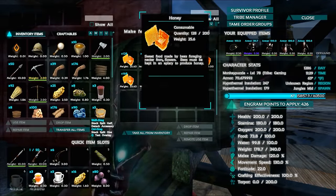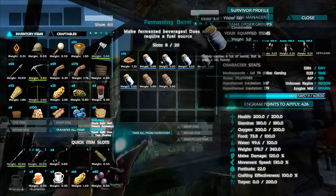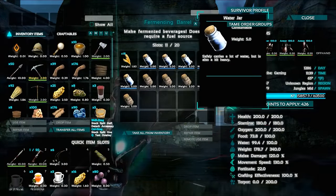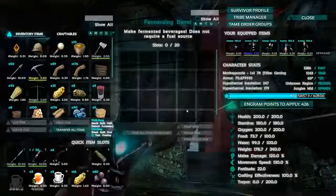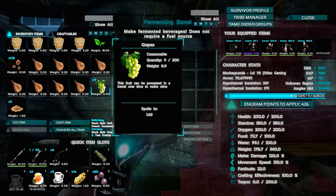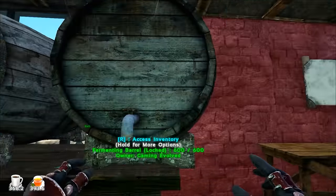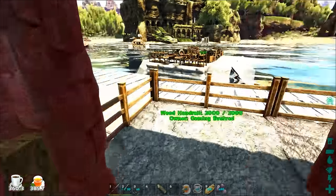You can also make mead — Raleigh has water jars and honey in his fermenting barrels but the water jars are empty. He's also tried wheat with water jars but doesn't have the malt. The regular grapes don't go in the fermenting barrel — it has to be the grape juice with the sugar. It's going to take quite a bit to get up to 35 grape juice, so I can't pull that off this episode.